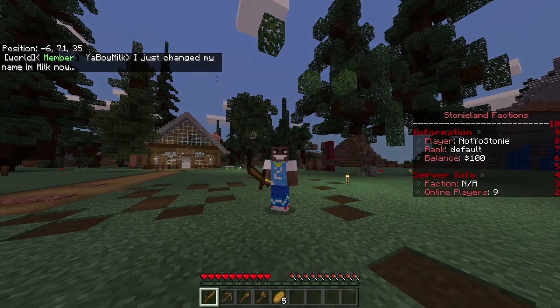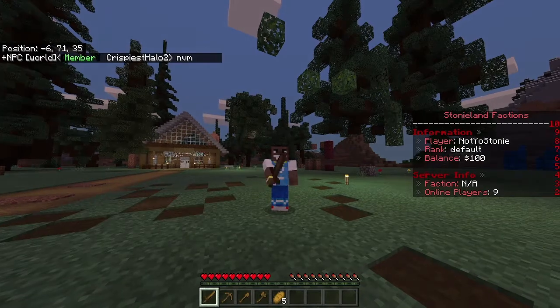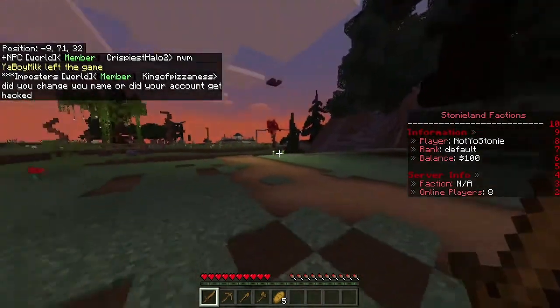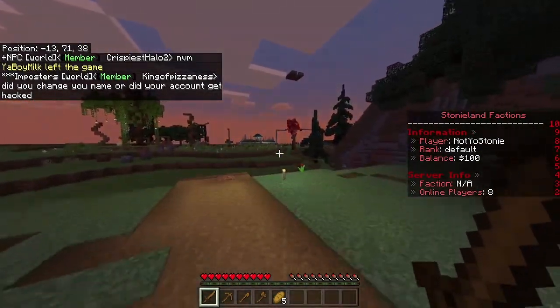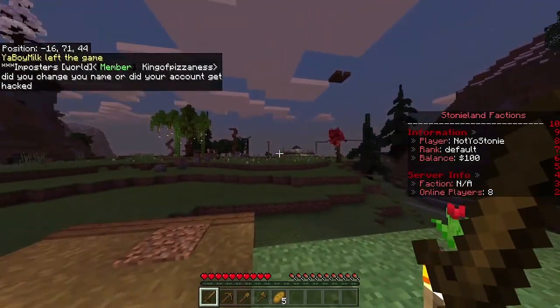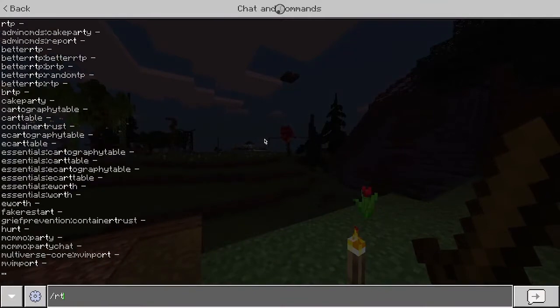That's the thing about Factions — you're allowed to try and overtake other people's factions. You can try to raid their claim, kill all their members, and steal their stuff. Doing that makes your faction stronger. The goal is to compete to have the strongest faction on the server. It's like Survival, except a little more PvP-focused.